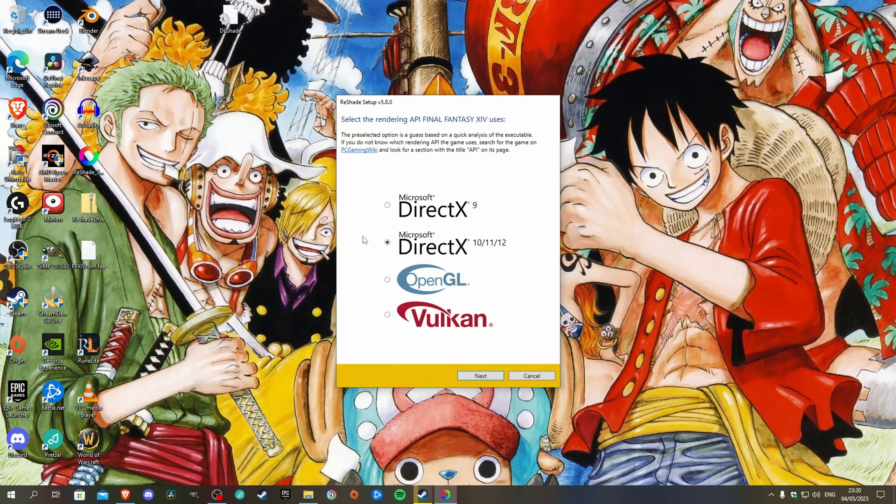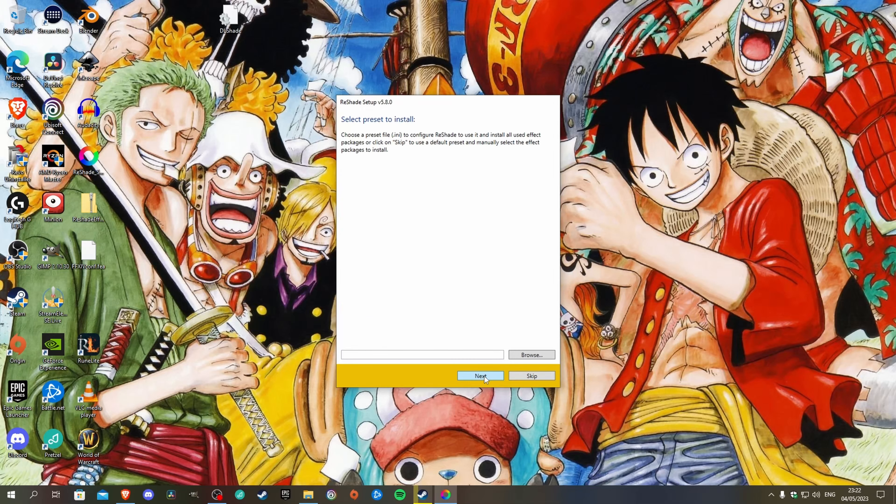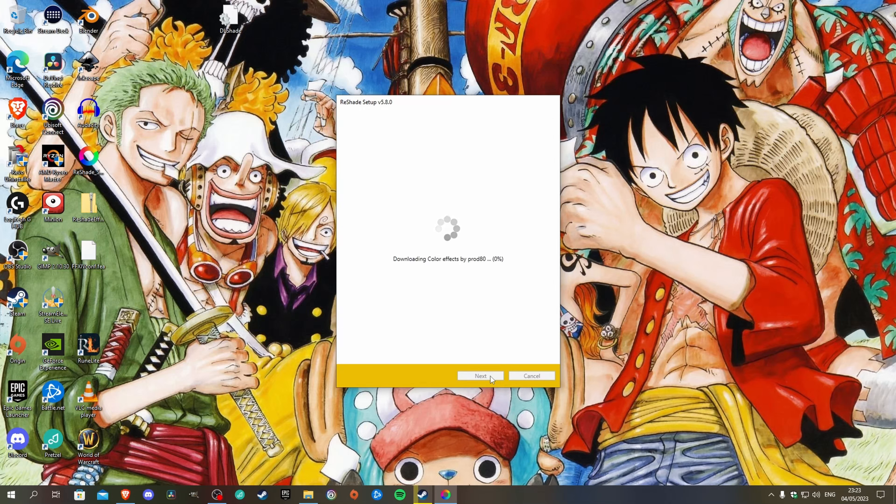You'll be asked to choose between Microsoft DX9, Microsoft DX10-11-12, OpenGL, and Vulkan. You want to choose DirectX 10-11-12. After this, you'll be asked to select a preset to install. Your ReShade should be fresh and new, so you won't have any presets — you can just skip this part. The next step is to choose what effects you want to install. Click the Uncheck All box at the top, then check it again to select everything, and press Next. That's it — ReShade is installed on Final Fantasy XIV. Press Finish.